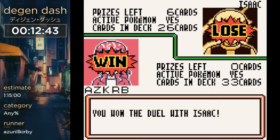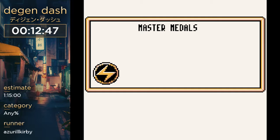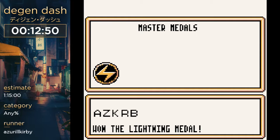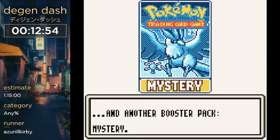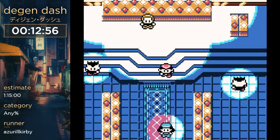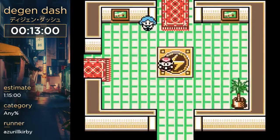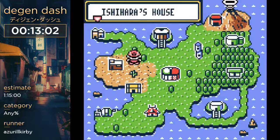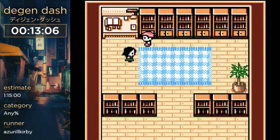We're going to fight Nikki, who's the grass club leader. We had to fight all the grass trainers earlier in order to make her appear at Ishiara's house. You have to talk to her there, then she goes to the club, and then you can battle her. She doesn't appear there until you battle all the grass trainers.